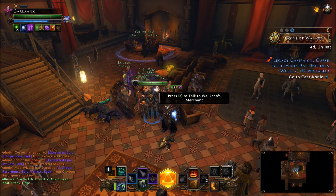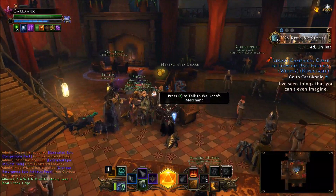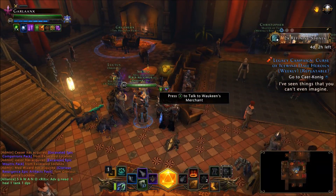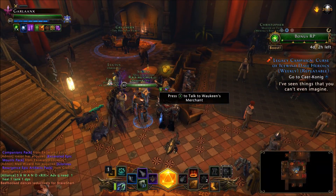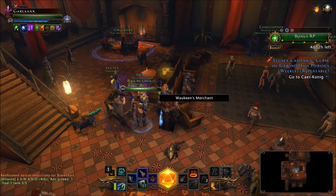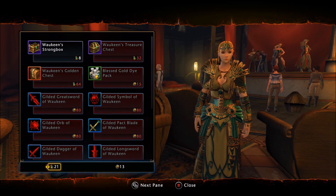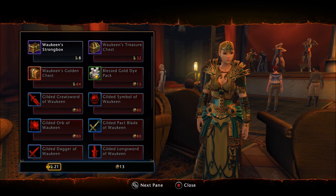Here we are in the Moonstone Mask. The Joaquin Vendor is a permanent fixture here — the Joaquin Vendor is always here even if the event is not active. Go ahead and talk to the merchant. The currency, of course, is the coin purses, so however many coin purses you collect, the better.